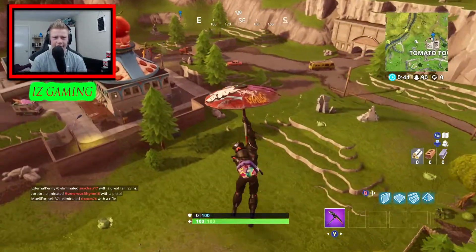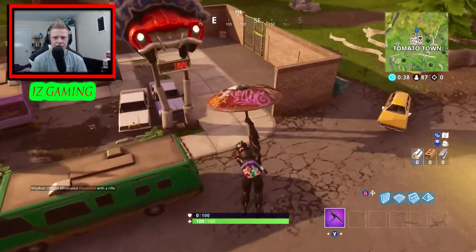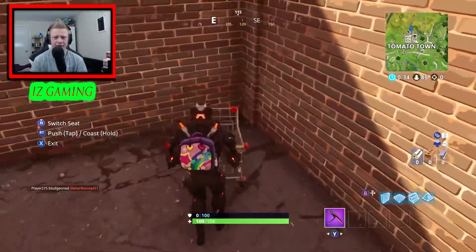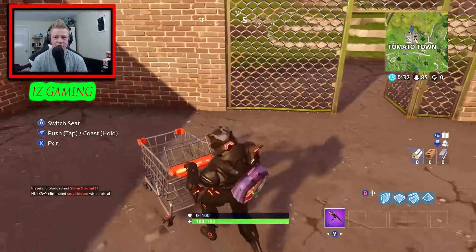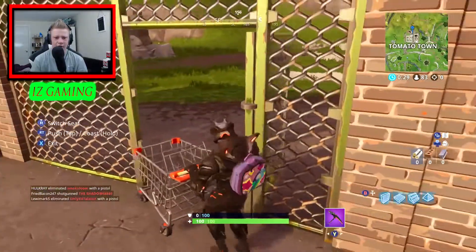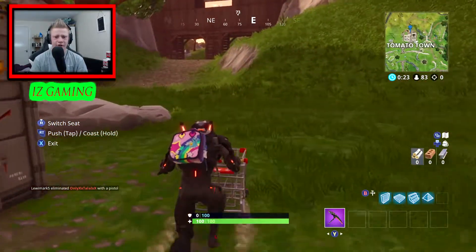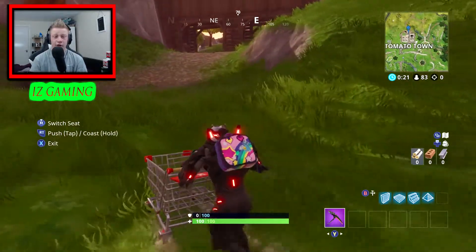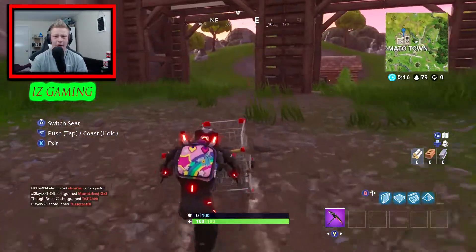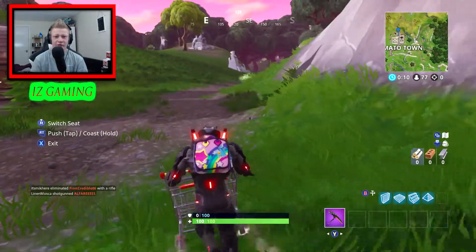There are a couple of guys with me — one's going into the tunnel. I found a shopping trolley, let's equip it because I do not want to run into these guys. We're just going to get out of here as fast as we can. It's actually better to run like this rather than push it. We're going to make our way over to the north side.